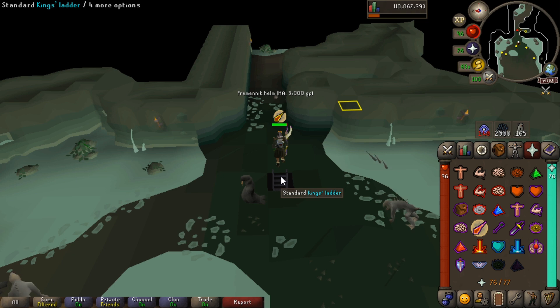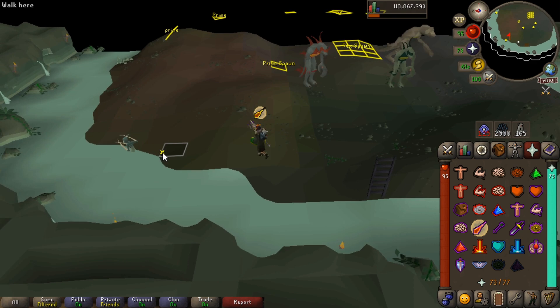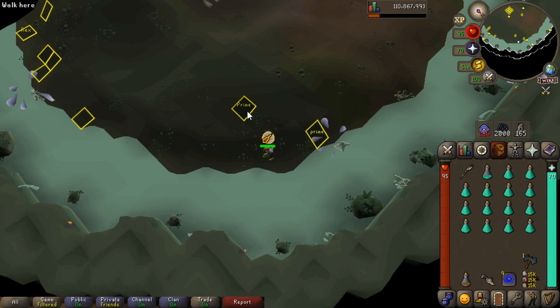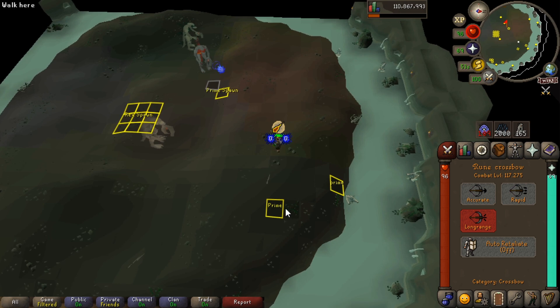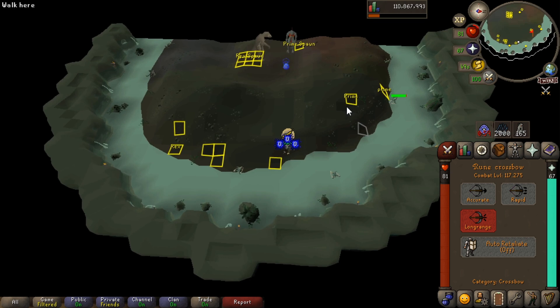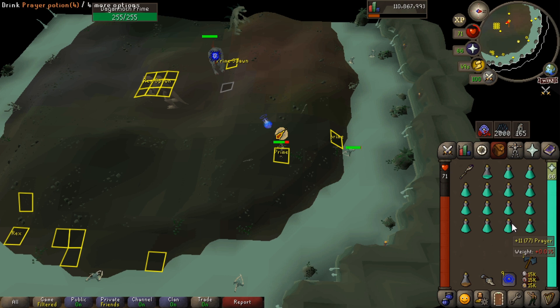Take a sip of prayer pot, let's pop down. Prime is really close to the ladder. Once it looks like we're not going to get tagged, we're fine if Prime tags us too. Once we get over here, I'm going to quickly kill Prime — switch to long range. Tag Prime. If I come all the way down here to this spot, Prime should get dragged down just a little bit to around where its spawn point is. We can see it's been dragged down, which is what we want, and now we can start attacking Prime.